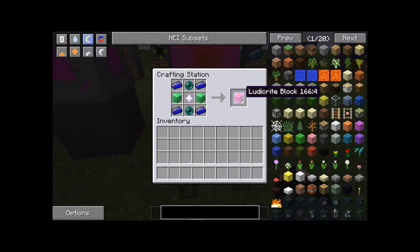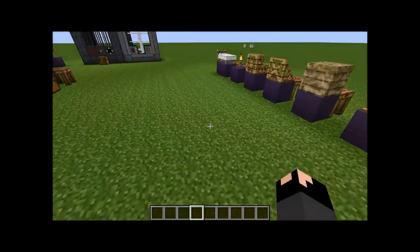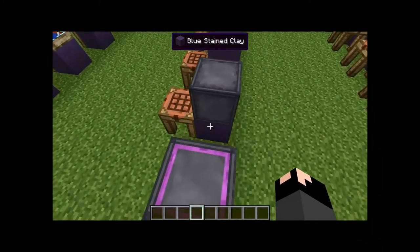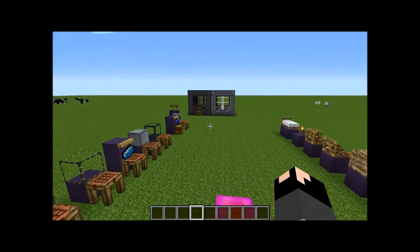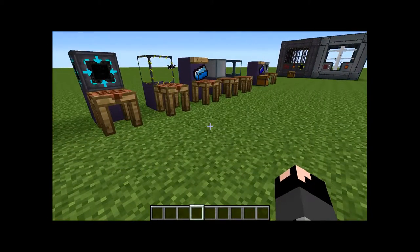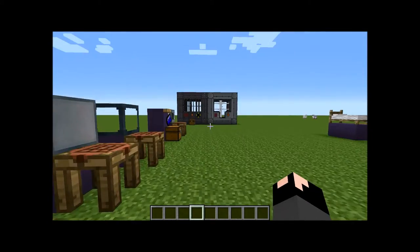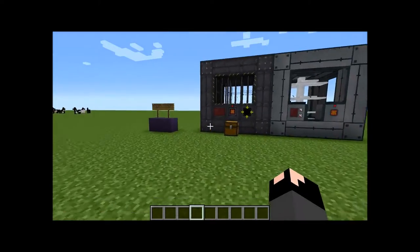Last but not least is the Ludicrite block, which is a very expensive block made out of Bellorium, emerald blocks, a nether star, and two ender pearls. This is used as an insulator. I'll put down in the description a link to the Feed the Beast wiki, because it gives you a good list of different cooling aspects and temperatures — what cools best and what doesn't — covering a lot of different mods. So let's go over to the reactor itself.